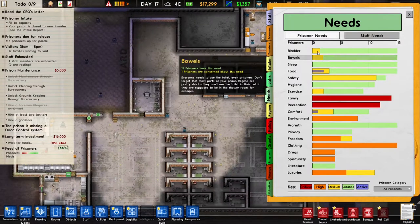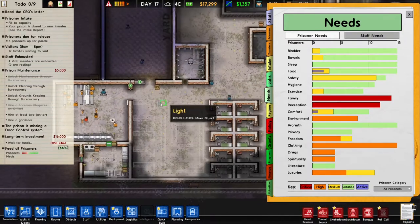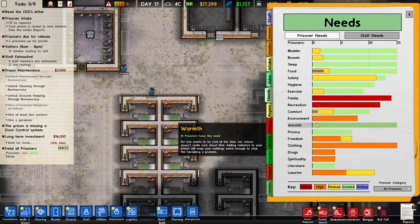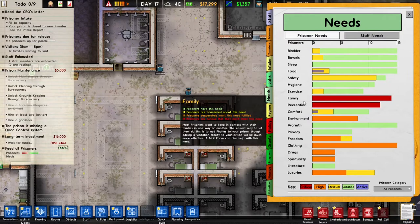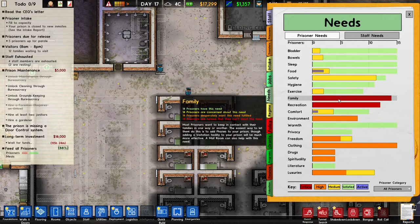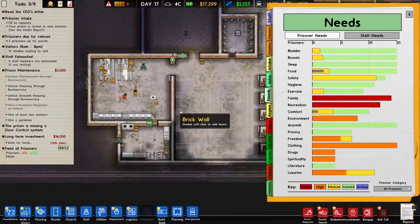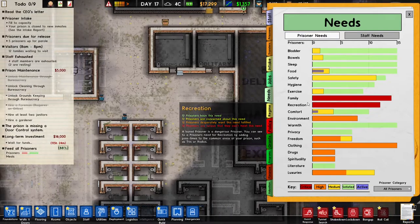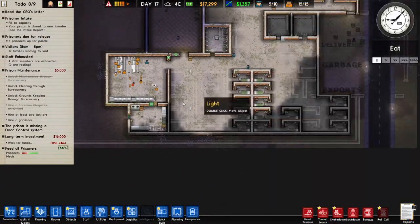Hello and welcome back. Today in Prison Architect, we're going to continue building our prison. We made our prison nice and warm, so warmth is completely satisfied. But the things that are not satisfied - you can see family and recreation - and we're going to pick one and solve it this episode. I think I'm going to do two things: first, expand my prison, and also fulfill their recreation needs.